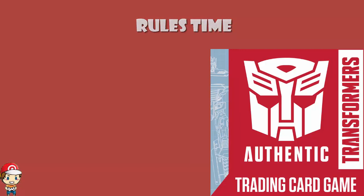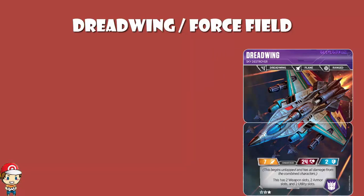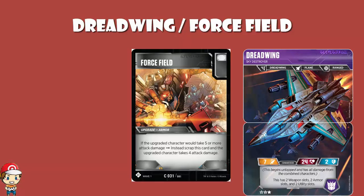So let's start off talking about Dreadwing. Dreadwing is a really fun card — it's one of the new combiners, it's a two-bot combiner, and what's really cool about Dreadwing is that you can have two weapons, two armors, and two utilities on Dreadwing. But that does lead to an awful lot of questions, and it's why this particular Transformer has turned up in a whole bunch of these rules roundups. What about Force Field? Force Field reads: if the upgraded character would take five or more attack damage, then instead you scrap this card and the upgraded character takes four. If they take less than four, then Force Field does nothing, or indeed if it would do four. But if it takes five or more, you scrap Force Field and save the character. It's a great way of keeping characters alive. If we look at Dreadwing, it's got 24 health, so if you can use Force Field, your opponent is five-hit KO-ing Dreadwing — and if your opponent is five-hit KO-ing Dreadwing, you're probably on to a bit of a winner.